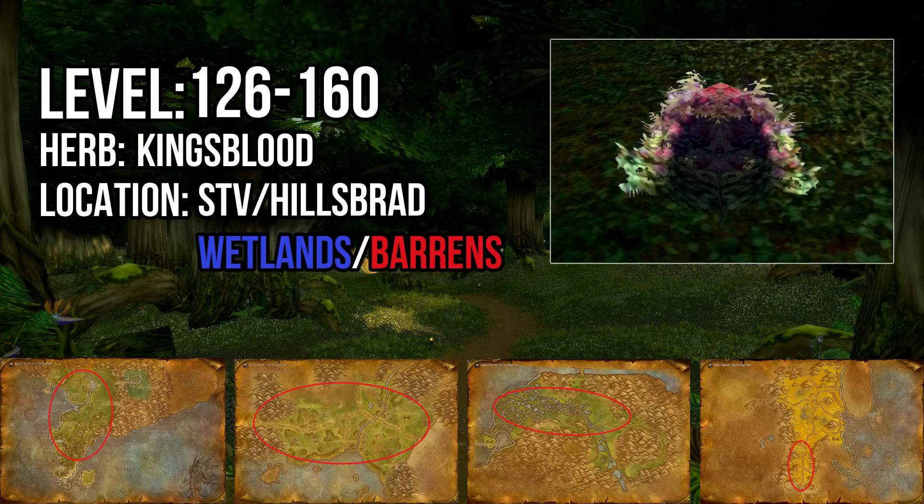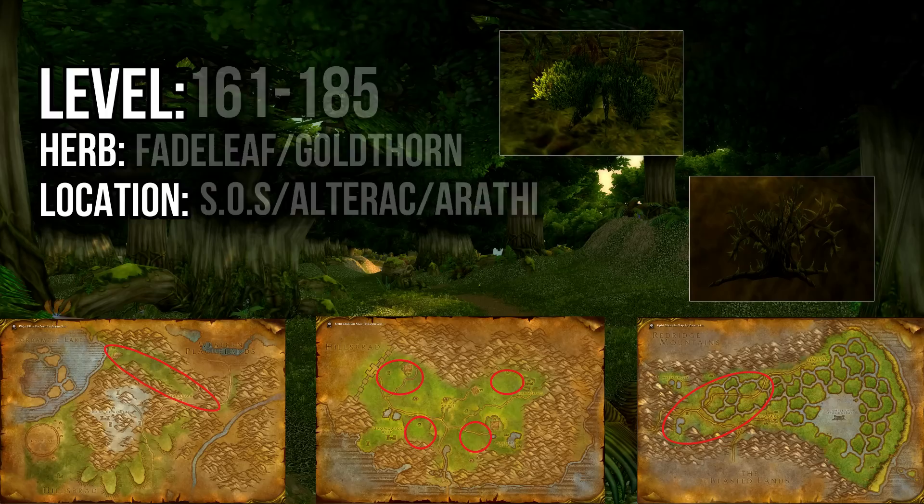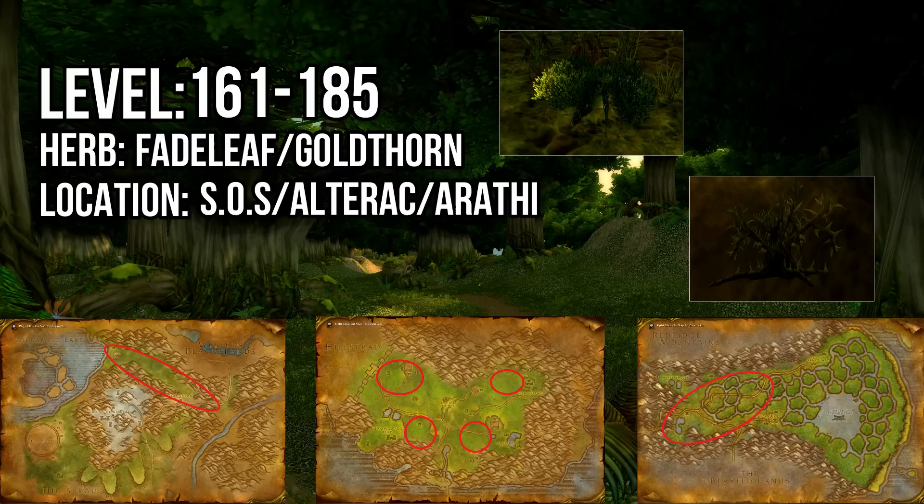From 161 to 185 you'll be collecting Fadeleaf and Goldthorn. Goldthorn becomes collectible at 170, so keep that in mind. The best place to farm these two herbs is the western half of Swamp of Sorrows. You can also find a large amount of Fadeleaf in the northern Alterac Mountains. Arathi is a third option, with compact pockets of Fadeleaf growing in marked locations.